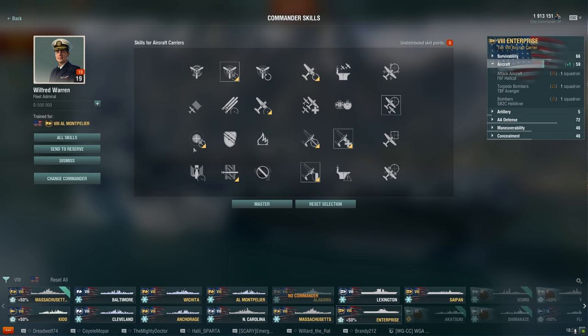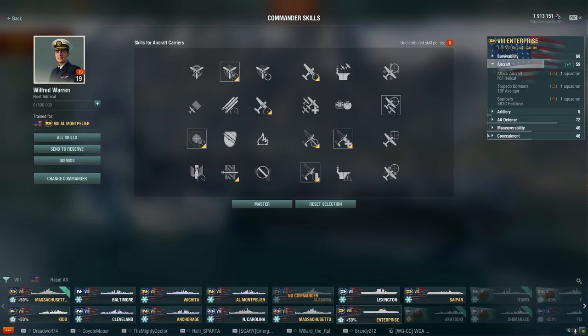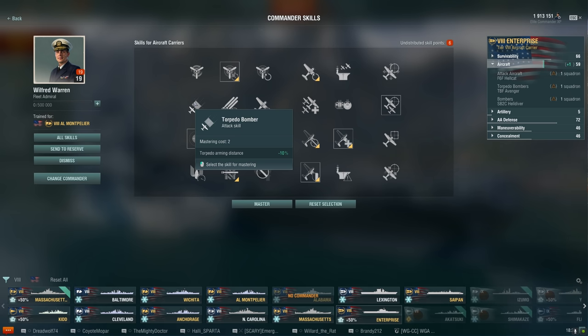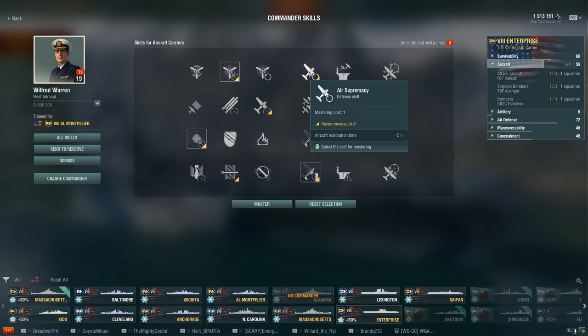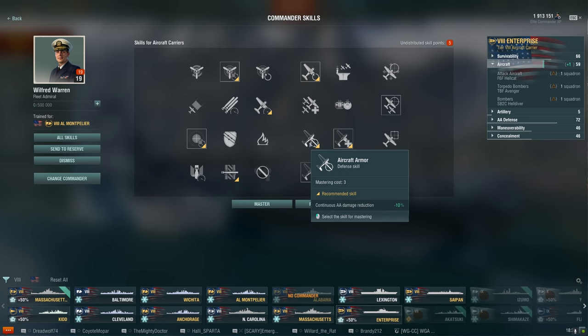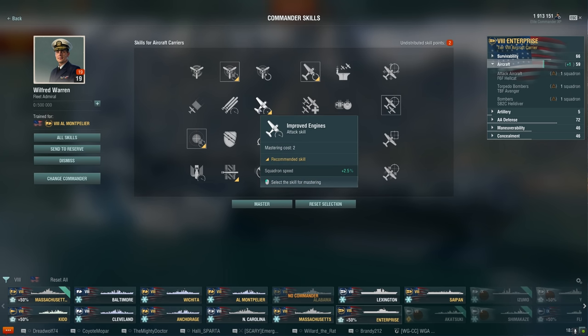What am I going to pick? Definitely Enhanced Aircraft Armor at the four-point tier - that leaves me with nine points. I'm definitely going to swing back and take Sight Stabilization at three points to make aiming quicker. Still got six points left, so I could take a four and a two. Aircraft Restoration Time at one point seems worthwhile for the Enterprise since planes don't come back as quickly as on the Kaga. Then Continuous AA Damage Reduction at three points because I want to keep the planes alive.